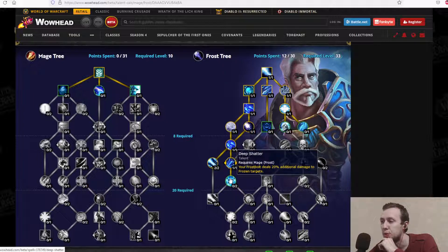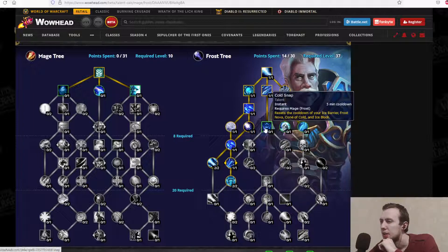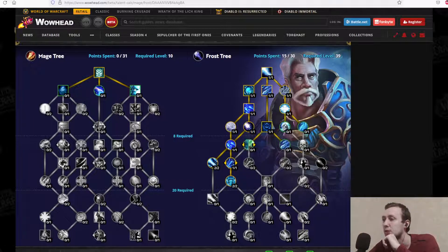Deep Shatter: your Frostbolt deals 20% additional damage to frozen targets, and 40% additional damage overall. In the center we have Cold Snap, which resets the cooldown of Ice Barrier, Frost Nova, Cone of Cold, and Ice Block.